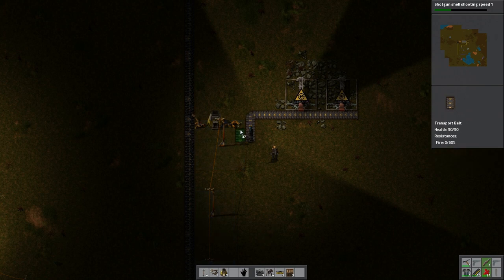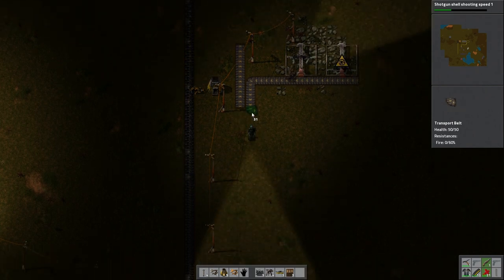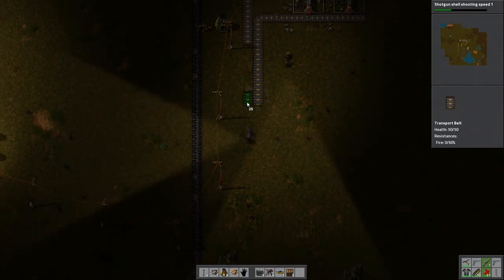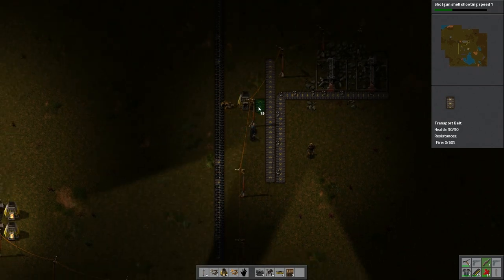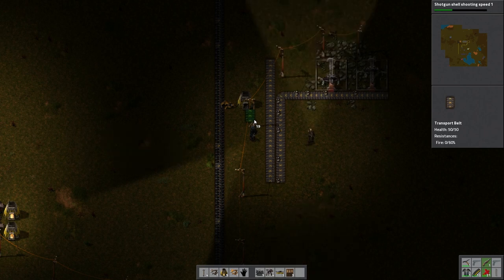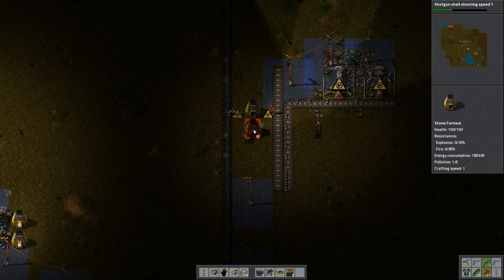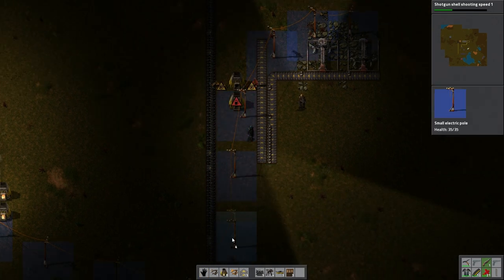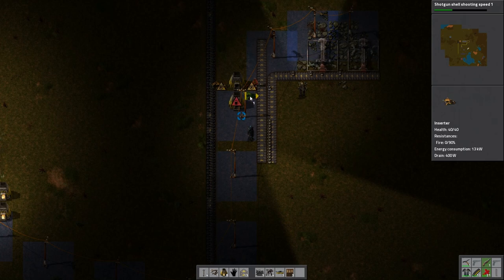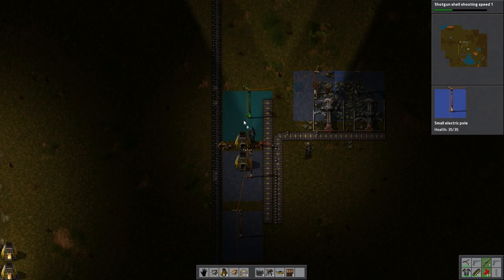Okay, and then we need to go... they've got a long-armed inserter. Plunk it down next to the furnace. It would be in a spot where there's no electric, wouldn't it? Hold on, let's just tighten this up a bit.